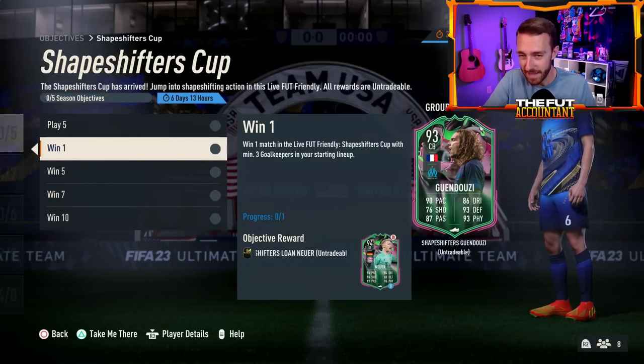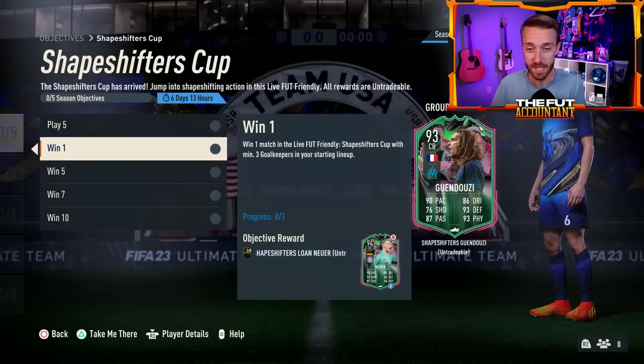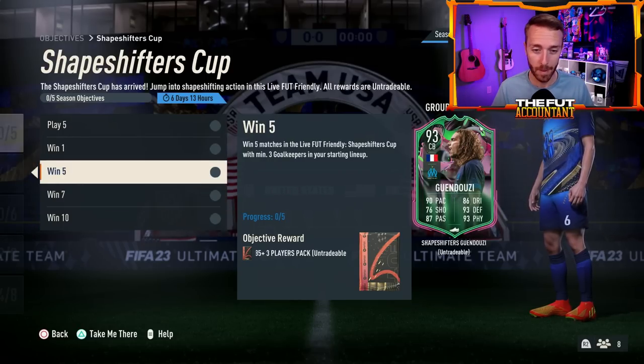People are subbing those goalkeepers off. You can't sub out a goalkeeper if they're starting between the sticks, but if they're starting in an outfield position like center mid or striker, you can sub them off just like any other player. Make sure you start with three goalkeepers in your starting lineup, then sub on somebody else if you want — or just have fun and play with a goalkeeper in your squad. The cup rewards include 85 times three, 84 times seven, and an 85 times five as individual packs, with Gendouzi at the end. A huge W from EA with this cup.